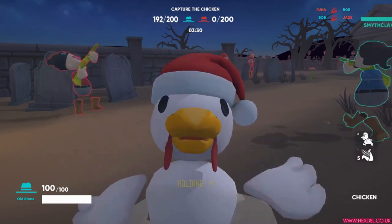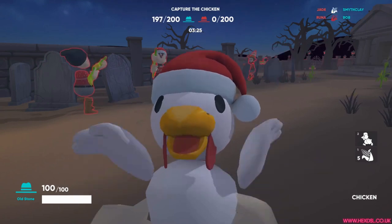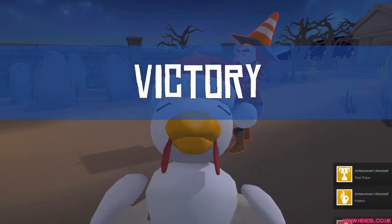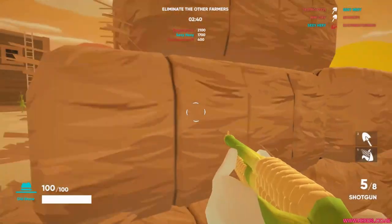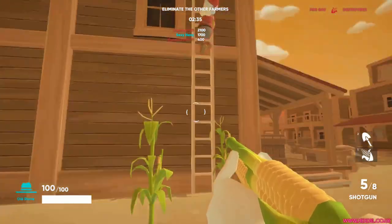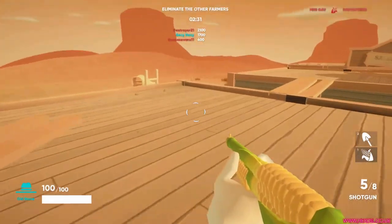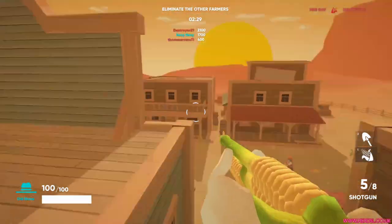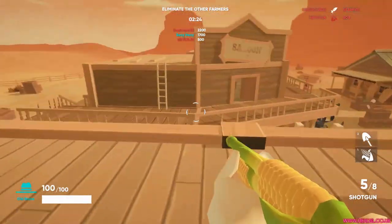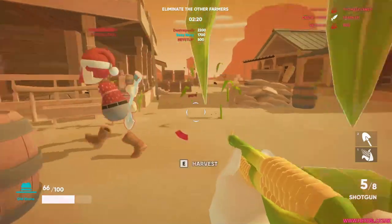Also, the way bots select weapons — when you go into a level full of bots, they all use whatever weapon they respawn with, and everyone always respawns with the corn shotgun. In a room full of bots it's just shotguns, shotguns, shotguns. Then someone pulls out a carrot launcher and you immediately know that's the person who isn't a bot. It's unfortunate given how nice the game looks and how smart the core gimmick actually is.